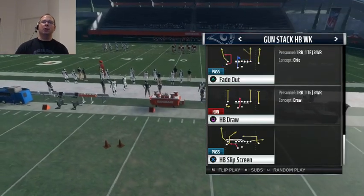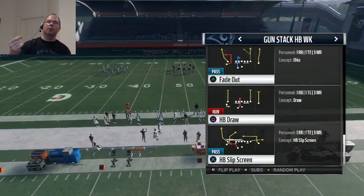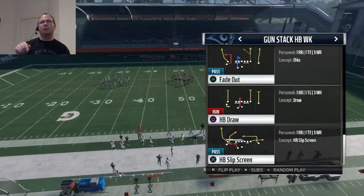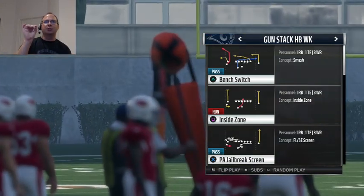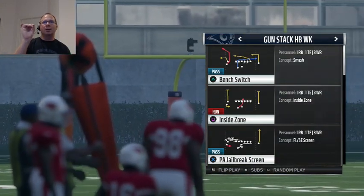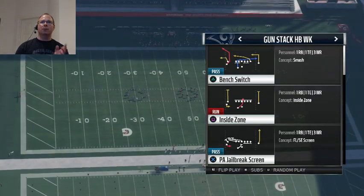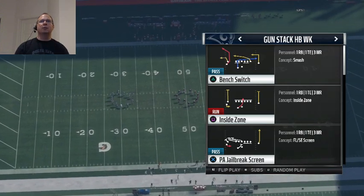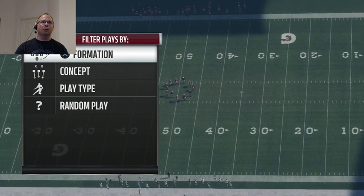If you're new to my channel, hit the subscribe button. I roll out tips on a daily basis, and then I show you gameplay of me actually using these particular schemes and beating people online. I want you to take a look at the following play, which is Bench Switch. This route combination of the speed out by the wide receiver and then that corner route — the newly developed corner route — is actually very glitchy, and you can definitely get some really great plays off of this.